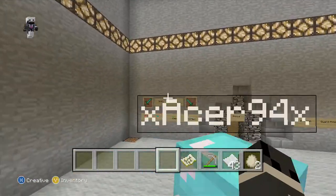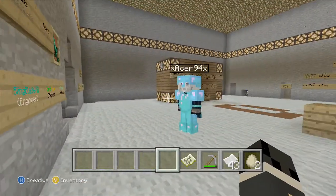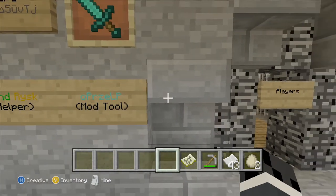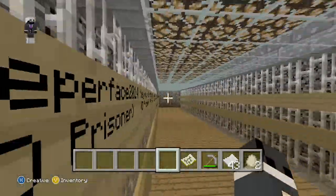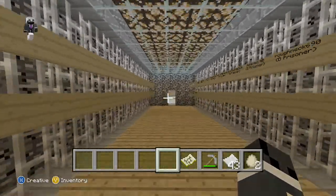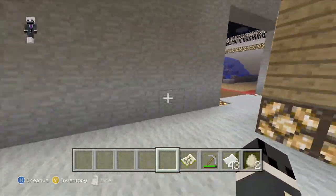All right, so right here is the credits board. Acer 9-4 is the host, Slain Blade is the engineer, Summer is the helper, and Oprah's LP is the mod tool maker. These are all the players. I'm right here somewhere — I'm a D-prisoner, this is the D-Prison.